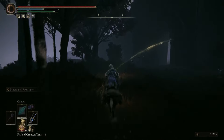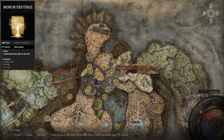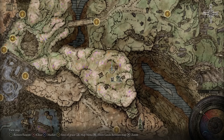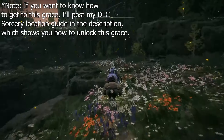The Minor Erdtree incantation can be found closest to the Hinterland Site of Grace. When you travel to the Hinterland Grace, go all the way up to Shaman Village, and the incantation will be sitting right next to a golden tree right in the middle of the area.